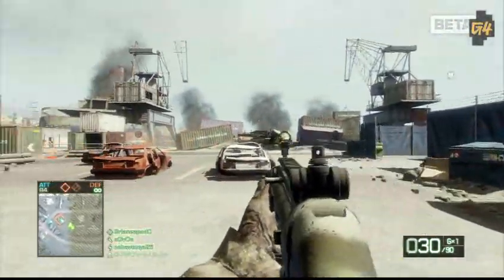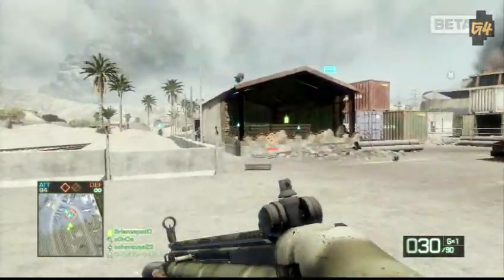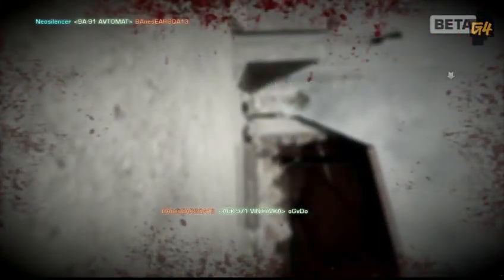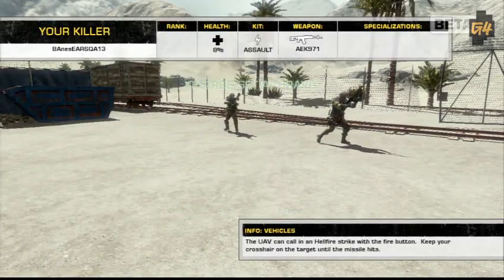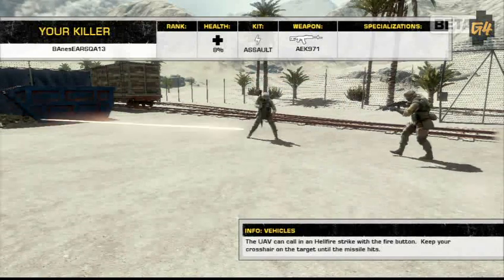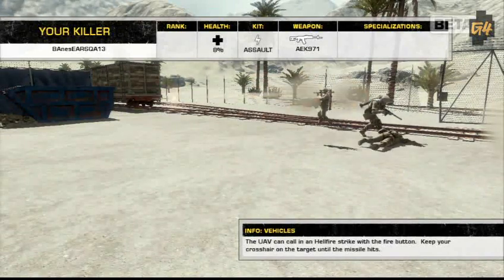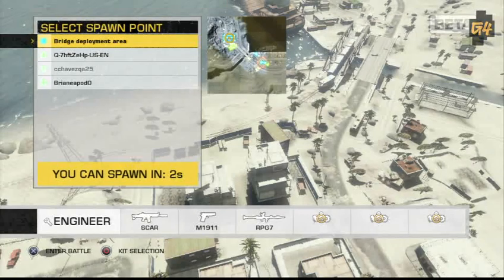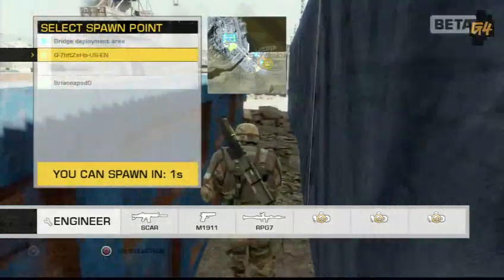Right now we just took an objective. We're trying to take objective B. And I die. As you can see, the death cam — kill cam — doesn't really give away the attacker's position. It just kind of gives you a sneak peek of who it was that killed you, so you can try and avenge that.